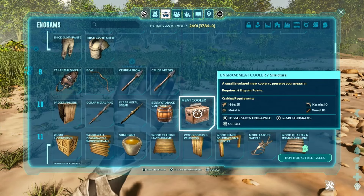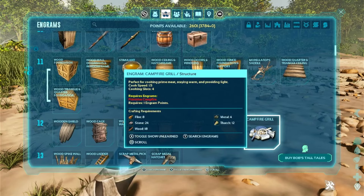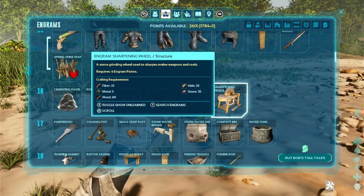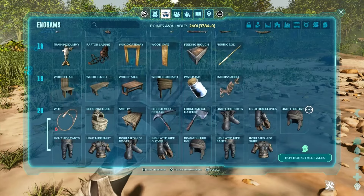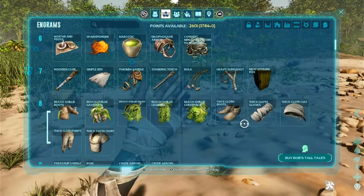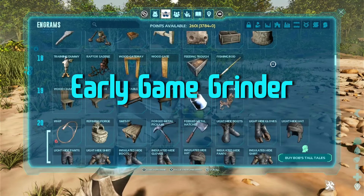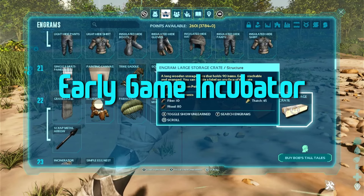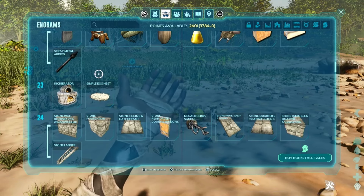At these low levels, you'll also unlock unique engrams to Jurassic Awakening, such as Dillo Armor, Meat Spoiling Box, Meat Cooler, Berry Storage Container, Campfire Grill, Sharpening Wheel, Improved Storage Boxes and Crates, and also my two favorite new engrams: the Incinerator and the Simple Egg Nest. The Incinerator acts as an early game grinder and gives you a small amount of resources back from all that free loot you've been getting from the dinos. The Simple Egg Nest acts as an early game incubator, saving tons of time and effort compared to using torches, standing torches, and campfires.